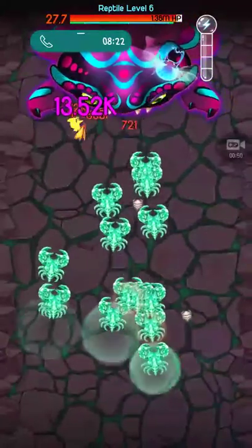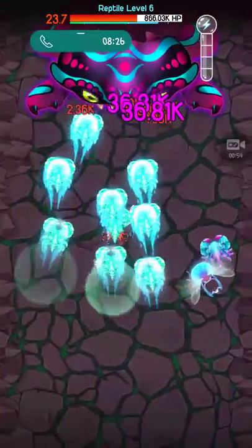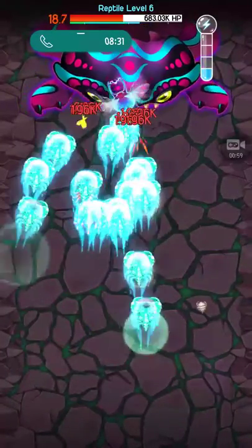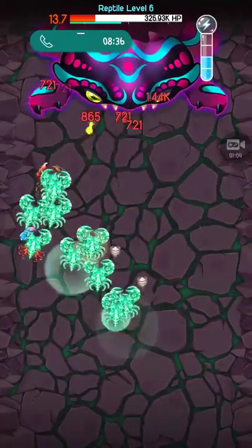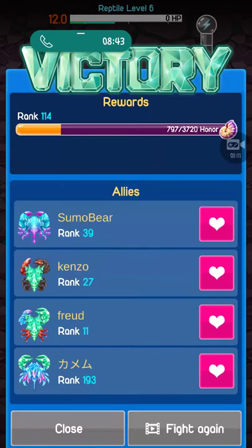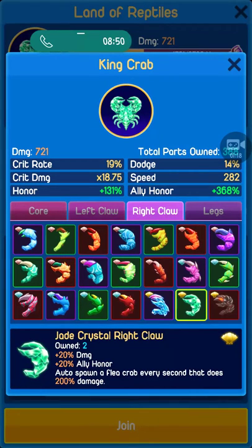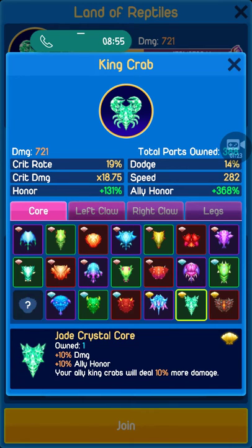Wait, I didn't even see what the left claw for the Jade Crab does. So sadly, it's going to take a long time to get the next Conch. Maybe I'll do it though. This does... oh, it's just more damage.